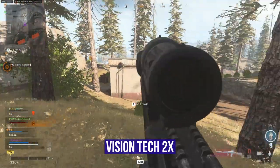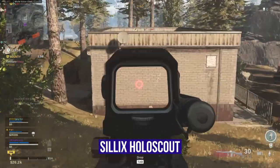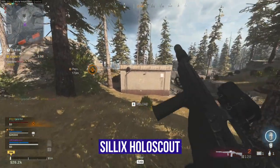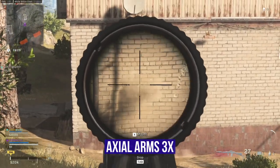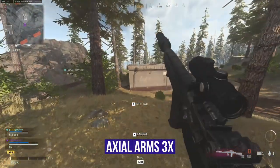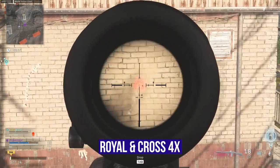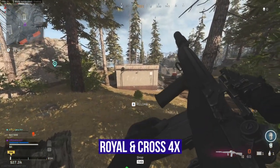Let's start with the Vision Tech 2x — pretty standard, a little bit up and a little bit to the side. After that the Silix Holo Scout, it's a low zoom scope but the recoil pattern was actually pretty decent, also a little up and to the right. Next up the Acetal Arms 3x, a very popular scope, but the recoil pattern is kind of tough compared to the others. The Royal & Cross 4x scope — I do not like the thick edges on the side, but the recoil pattern was actually very good compared to the others.